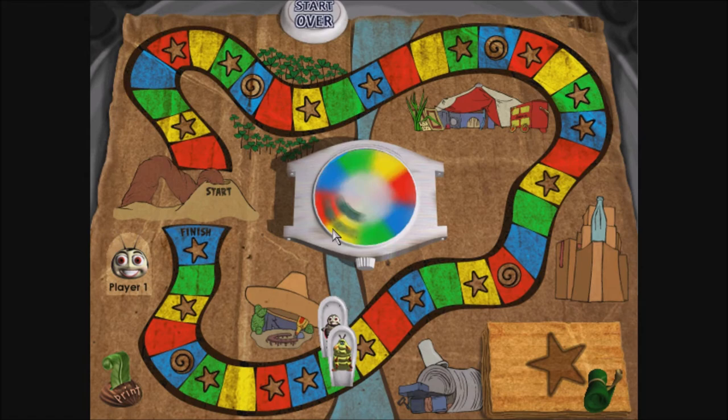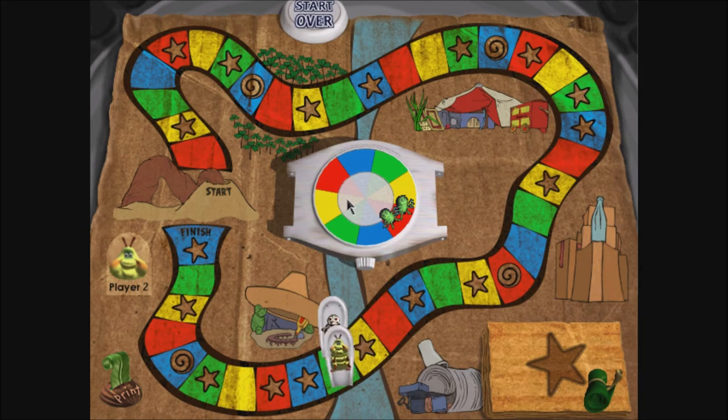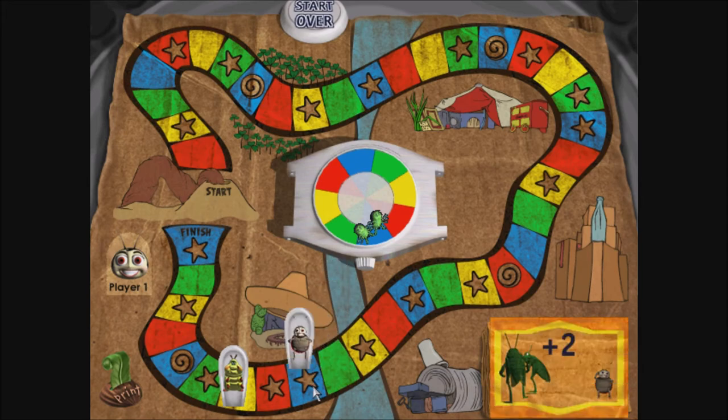Player 1! Red! Uh-oh! Blue! The grasshoppers spot you sneaking around their hideout. Quick! Go back two spaces to hide from them. Yellow! Player 1! Blue! You overhear the grasshoppers' plan to return to Ant Island and squish the queen! Advance two spaces to warn everyone.